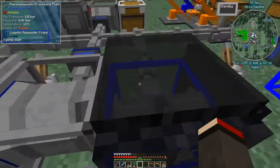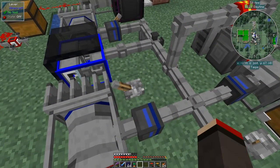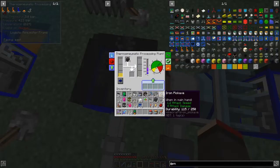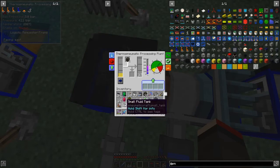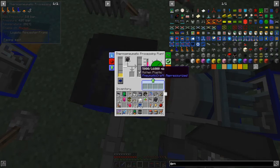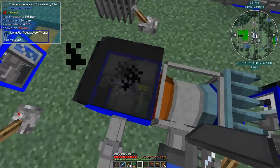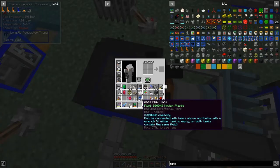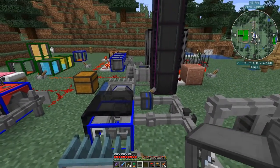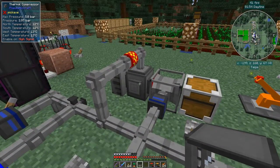Let's just turn this on. I did also insulate these just in case. So that's heating up nicely — it's starting to make plastic and we should get plastic in here shortly. I've got a small empty fluid tank I can use to take the plastic out. The drone just came along and filled this up with 10 pieces of charcoal — logistics drone. What have I got in here now? Eight buckets worth. I'm not sure about the thermal compressor — let me check what's in there now.